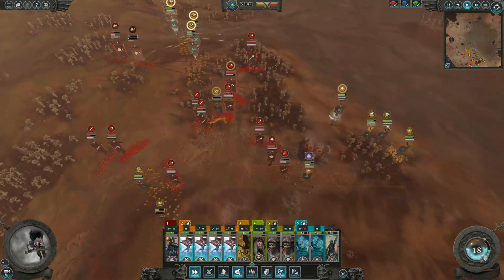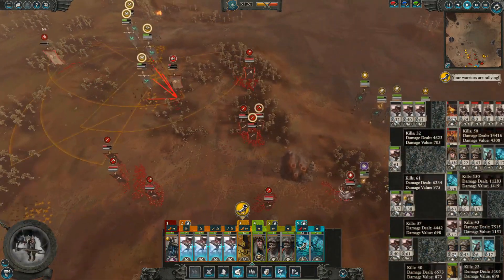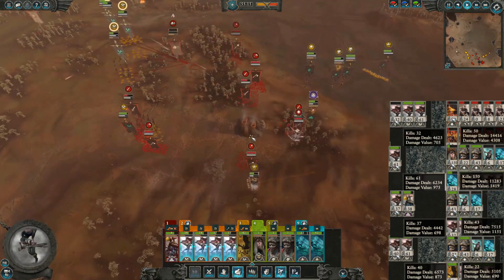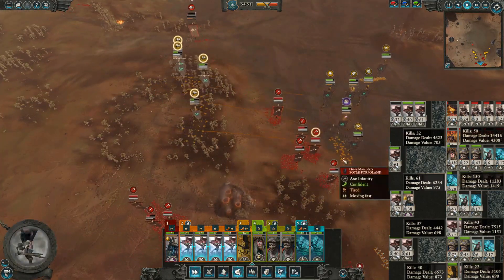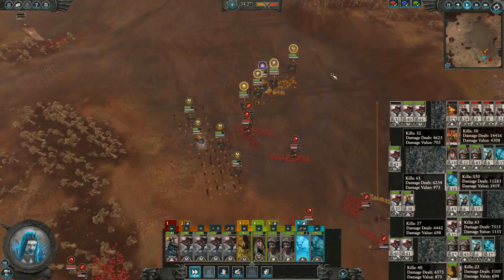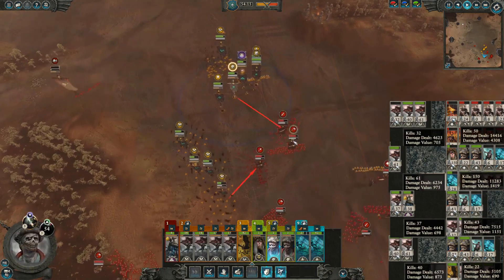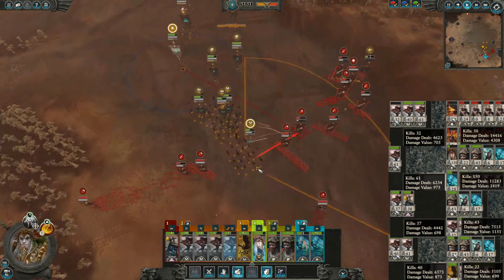Chaos does not have any way to deal with the bats. I'll go ahead and speed up the ending here. I have more or less infinite ammunition to take out their entire army. The Chaos infantry can't really catch up to my guys now, since they're no longer pinned up against the wall — so I could essentially run infinitely. I just turn around here as a simple mercy.